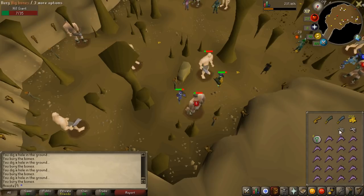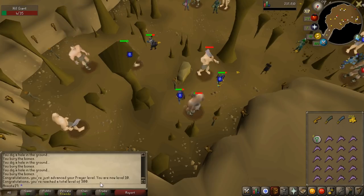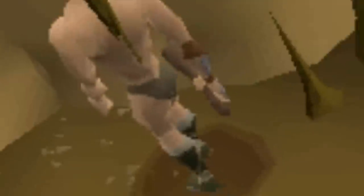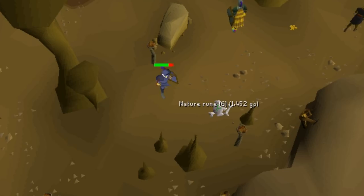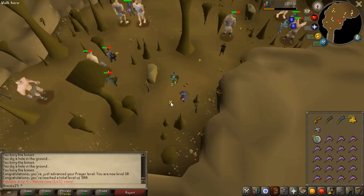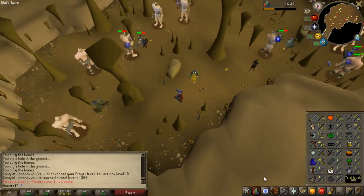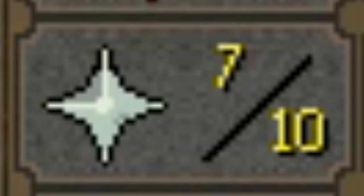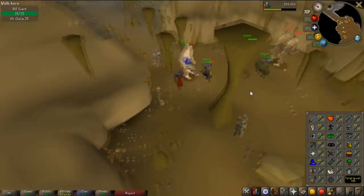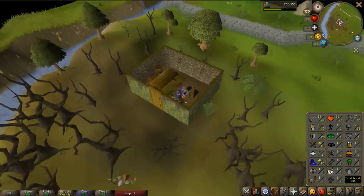One thing I never normally do when trying to make money is bury big bones. They're worth 200 to 300 GP each and only give 15 prayer XP in free to play — really not worth burying. But I do want 500 total level to telegrab wines, so for this one time only I'm burying my big bones. I got to 10 prayer doing this, then continued to 14 prayer, then stopped — it just takes too many bones to get prayer levels, so I'm selling them again.